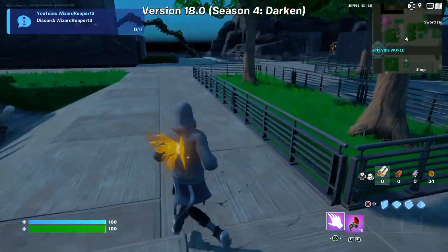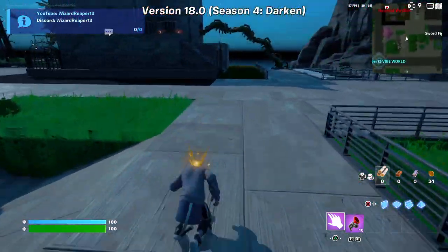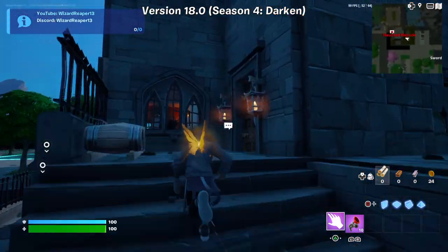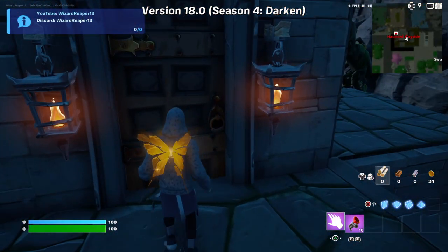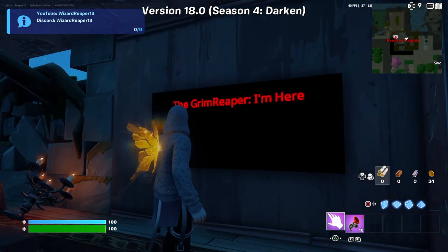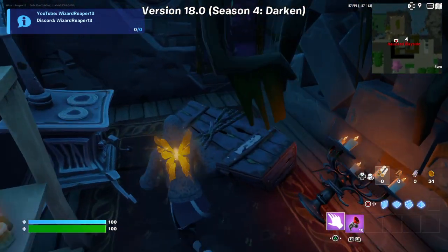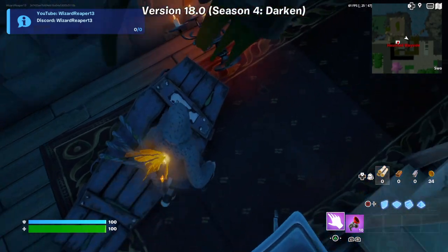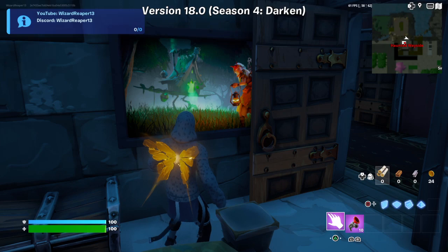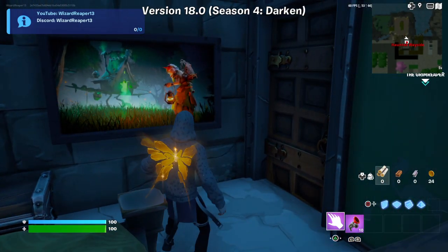If you come all the way over here, the ice biome is now gone — that was right here. And if you come over here you can see there's a guy here and it is the Grim Weeper, which says 'I'm here.' His coffin is now on the floor, and he is now here. We have this TV which is on.